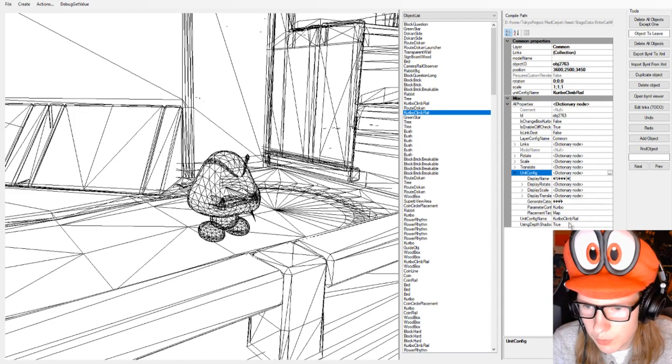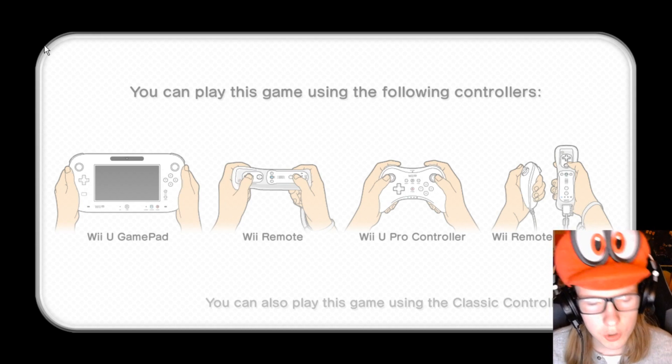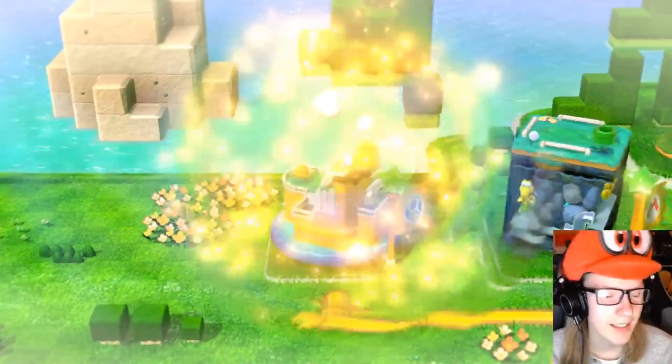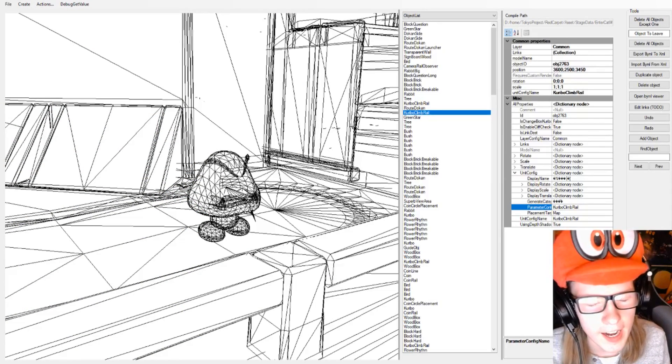To properly change them from Goombas to Cat Goombas, we first have to take their unit config name, and as you can see, that makes them vanish. Then the second thing we have to do is go into Paramedic Config and change that. Now to test our work, we just load up CMU emulator — it's a lot quicker to just boot up CMU. And it crashes! Great! Guess we're not going to be using cats.